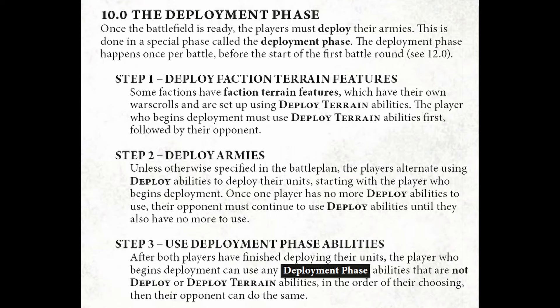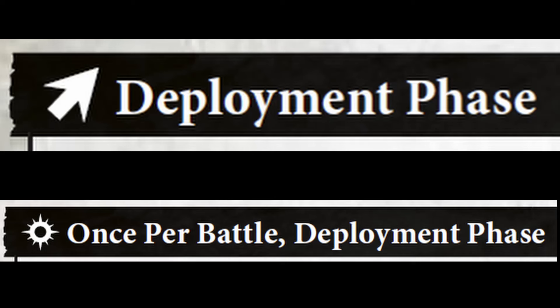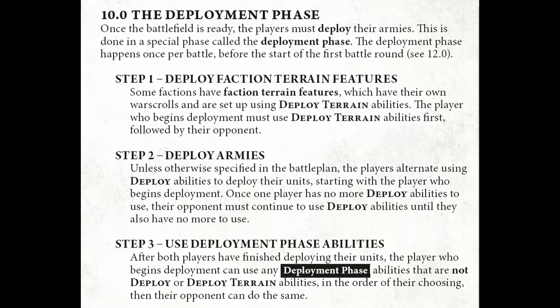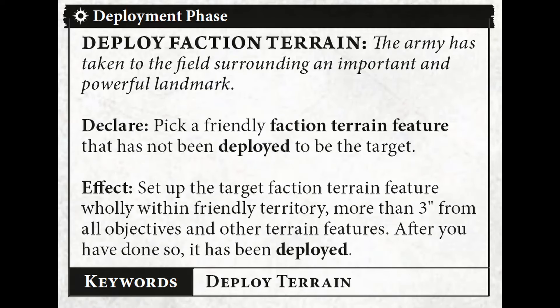This is pretty familiar to anybody who's played third edition, but there is a very big difference between deploy abilities that have the deploy keyword and abilities that are used in the deployment phase. I would highly recommend you read section 10.0 as it lays these rules out very clearly. The attacker is the person who begins deployment first, and in step 1 they'll be able to use any ability which has the deploy terrain keyword, which is primarily deploy faction terrain with the deploy terrain keyword.